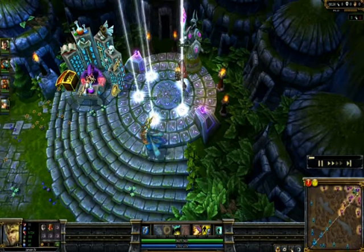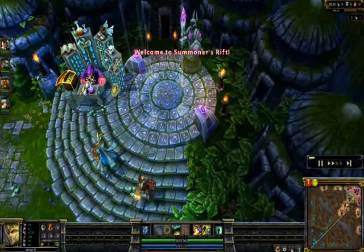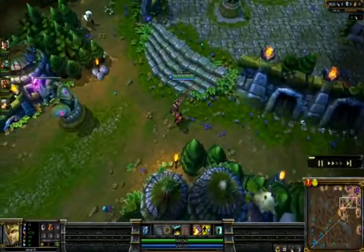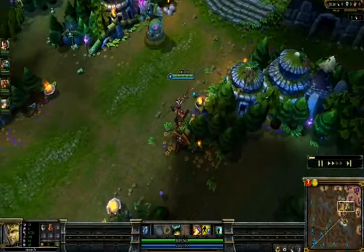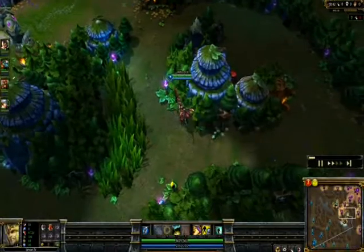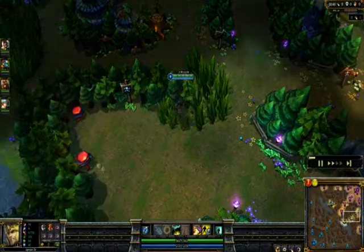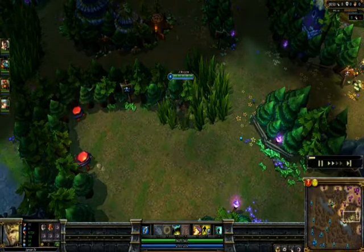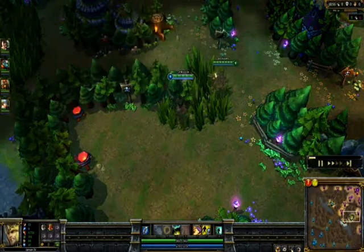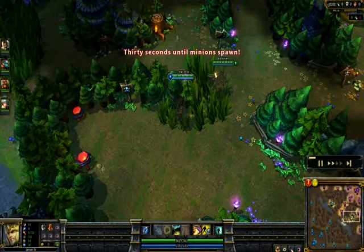This is my first video for jungling and it's going to be Jarvan. A few things before I start: Jarvan is more of a tank than a damage dealer in the jungle. Especially when he comes out of it, he's there for CC — he's got his Q, his E, and his W to slow.